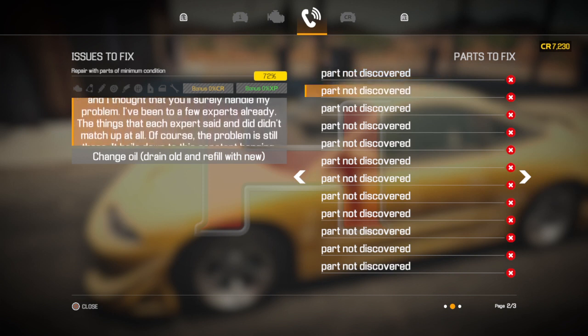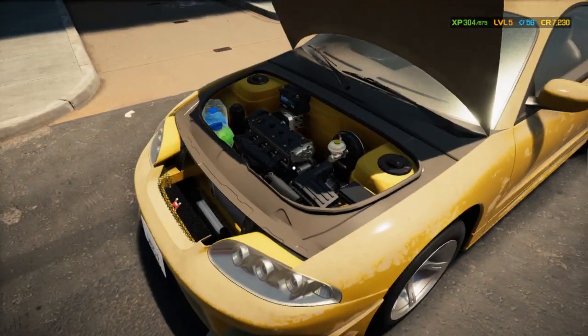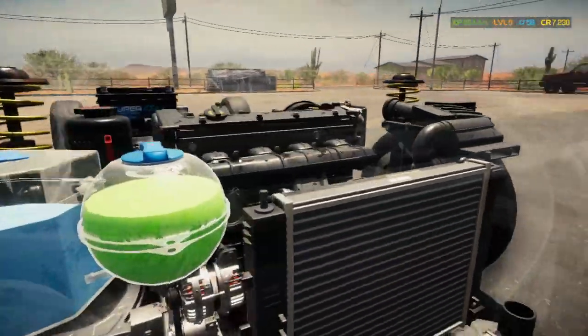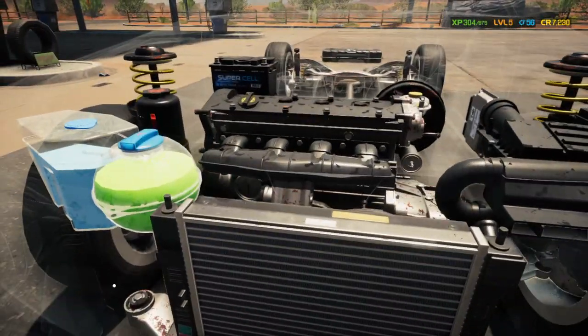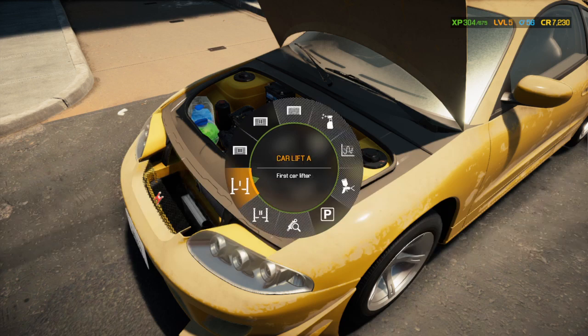We're going to have to go in there and drain the oil, and probably change the oil filter too. Let's just take a little peek at it and see what we got. We've got a few things here we're probably going to have to change — probably mostly drivetrain stuff. Let's get started by bringing it into the shop in Car Lift A.